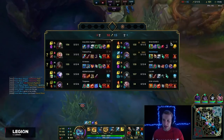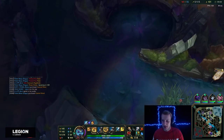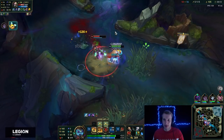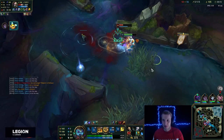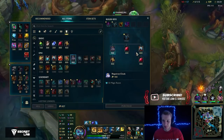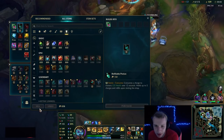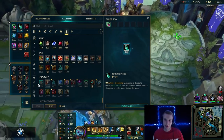Do I want Thornmail now or something like Abyssal Mask? They do have a lot of magic damage — I think I need Force of Nature or Abyssal Mask. I just need magic resist. I might just sell my potion because I want some magic resist, but the gold is just awkward.